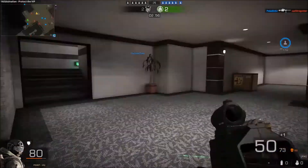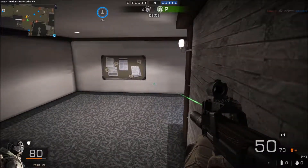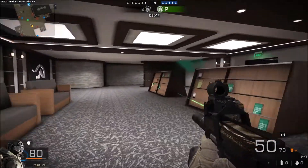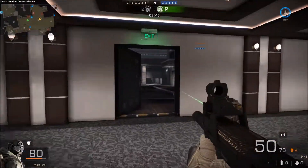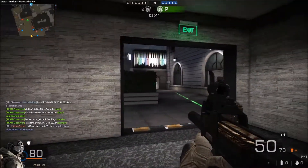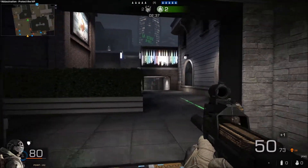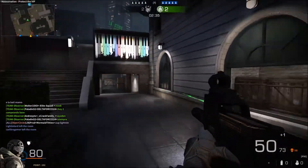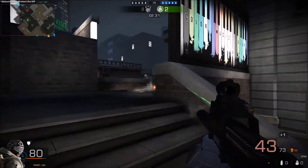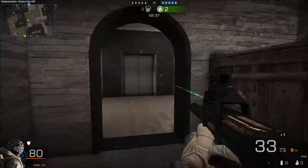They might be upstairs — hold on, they're down here. Let's go over here. I don't like these angles — I haven't played this map so I don't know the pathways. Oh, there is contact right there, we're going to get away from that guy.